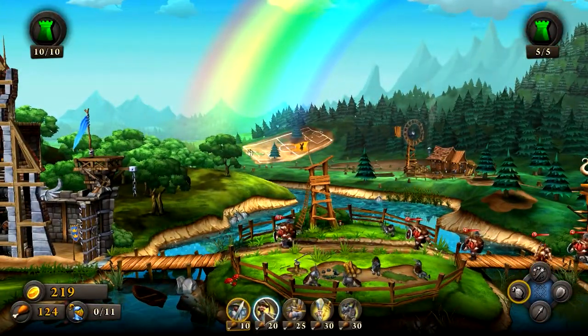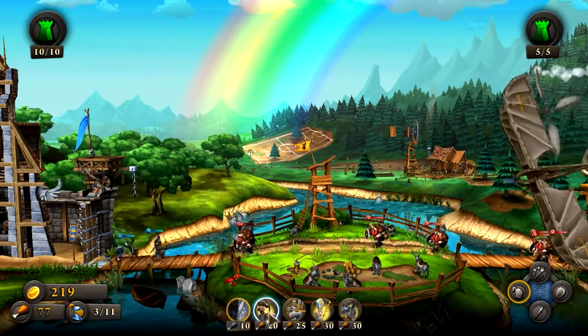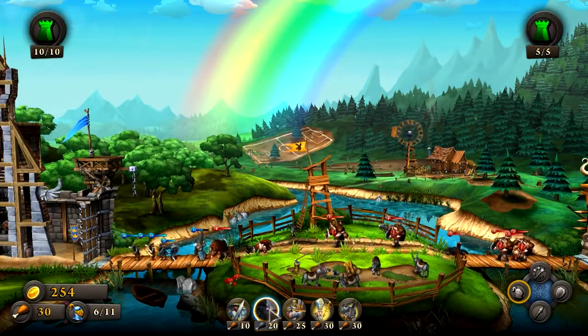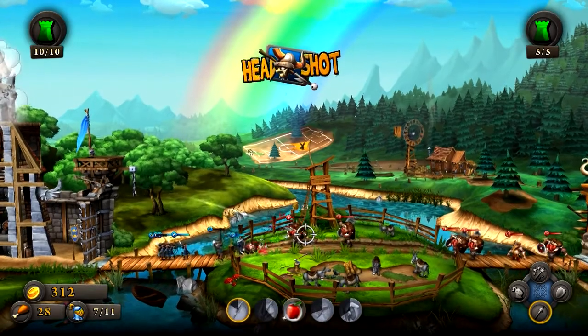You've also got units to create, so we can drop down a paladin and some other guys as well. You've got a food supply which you build up. I've upgraded my archers a lot because I found them absolutely amazing. So let's take out some more of these enemy troops.